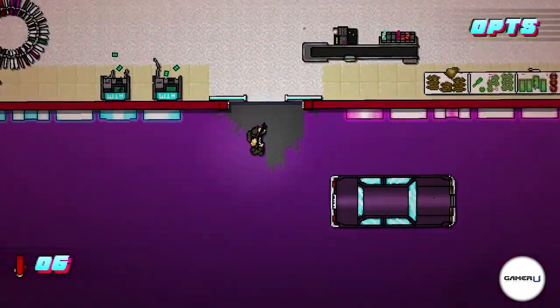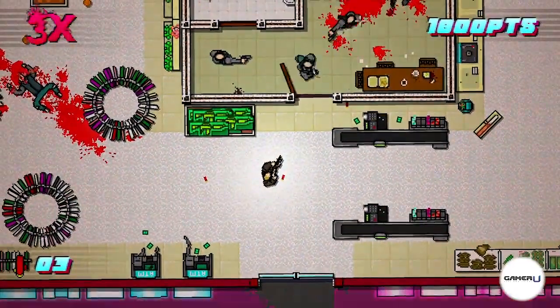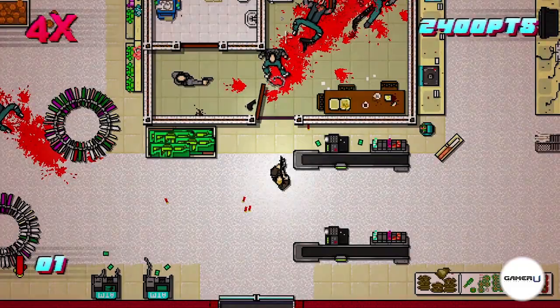When you start a level as Manny, go to the trunk of your car. Manny has a shotgun that you can use at the start of each level. He can also switch hands quickly with his shotgun, which allows for faster aiming when dealing with enemies.